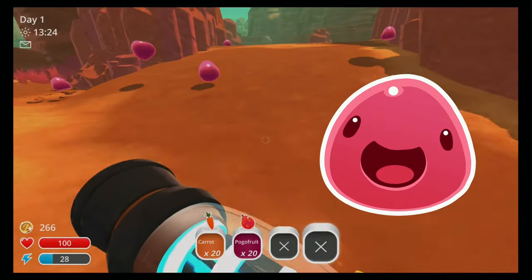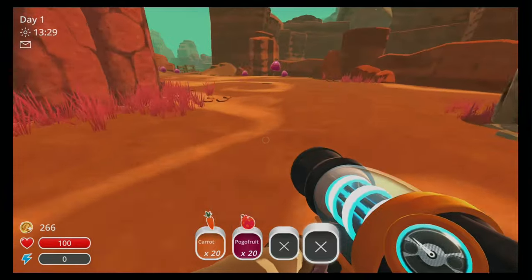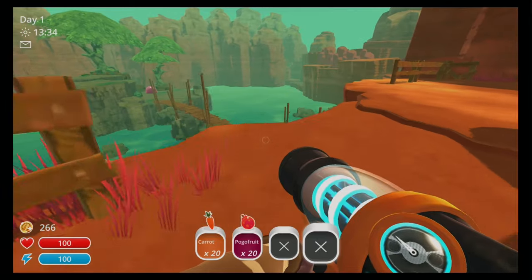It is a pink gordo. If we go straight out of the ranch and round to the left, going towards where the rock slimes are, you'll see a little bridge area and there he is.